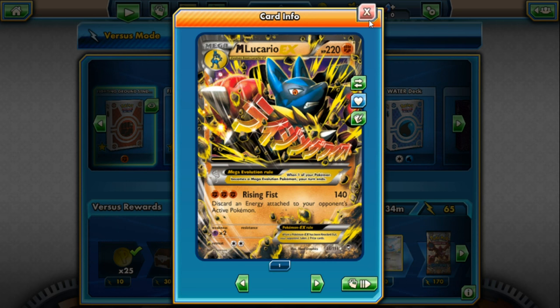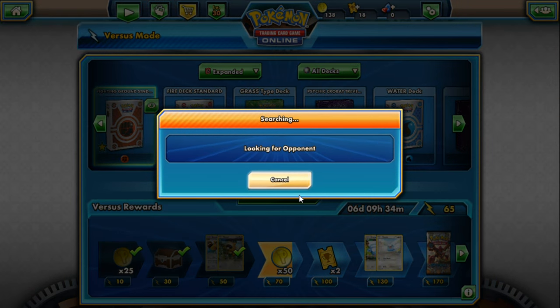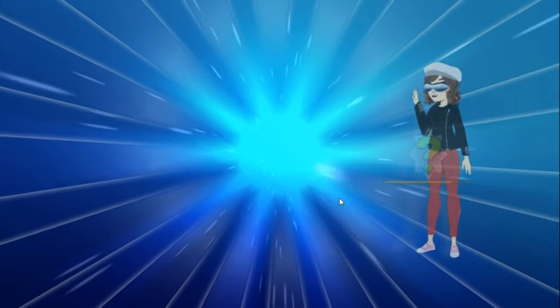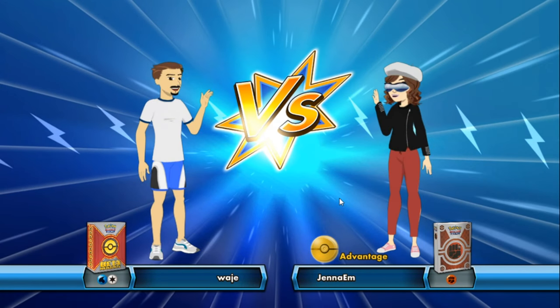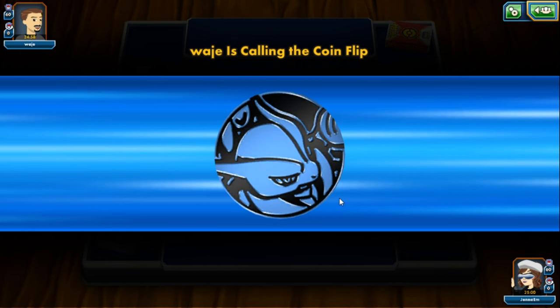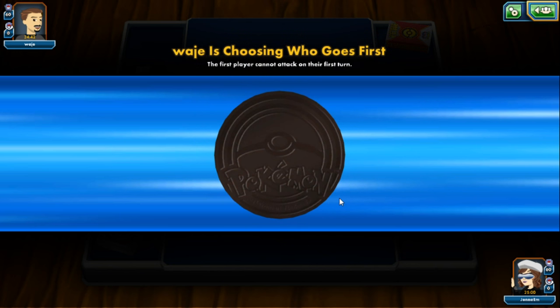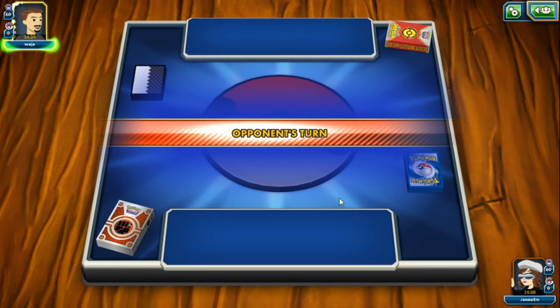This is a fun deck - it wasn't put together just to win, it's just to have a great time. Let's find an opponent and game on! It's Wage with a water and normal type deck. Good luck Wage, hope you have as much fun as I'm about to have. He's calling the coin flip, and I'm hoping to go second because I love powering up my Pokemon and being able to attack on my second move.